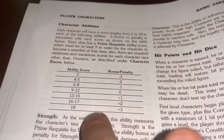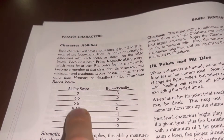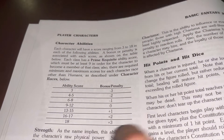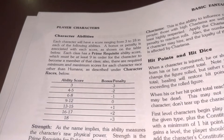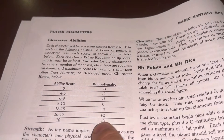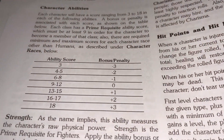In regards to character creation, the similarities are recognizable. Ability scores go from 3 to 18, just like original Dungeons and Dragons, with the same bonus and penalty structure from Basic D&D. So a 3 is minus 3, 9 to 12 is no bonus, 13 to 15 is plus 1, 16 to 17 is plus 2, and 18 is plus 3.